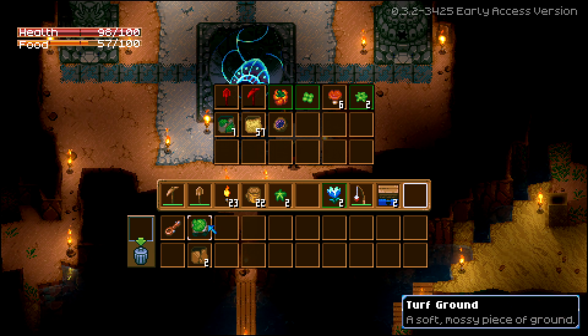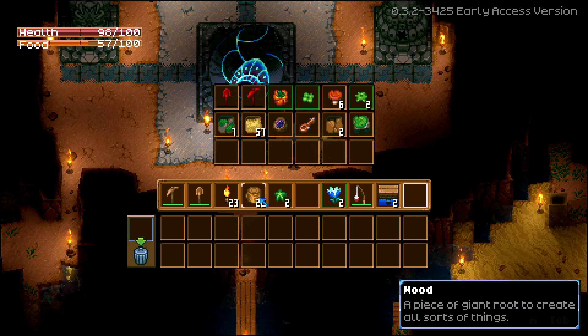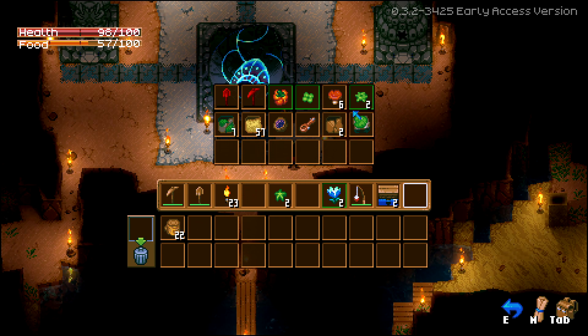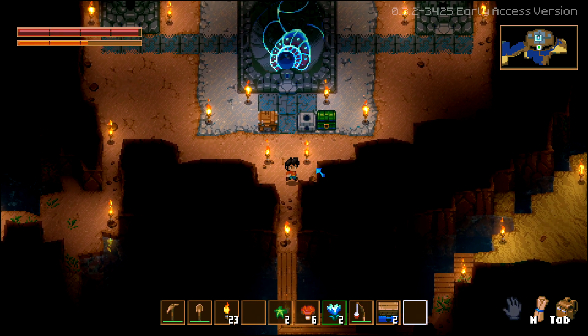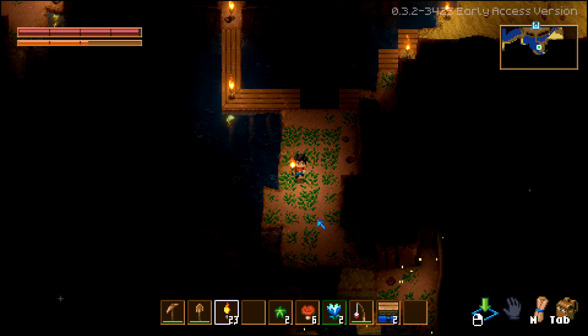We'll store all this stuff in the chest because we really don't know what we're going to do with it. We'll keep the wood in our inventory because it'll be useful for crafting things on the fly, but the rest can stay here. I'll take the mushrooms in case I run out of food while I'm still out there.